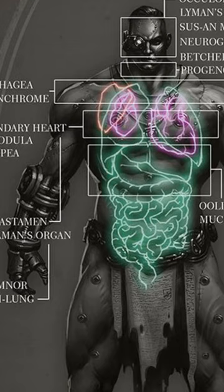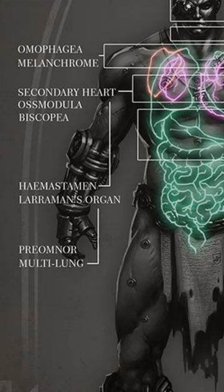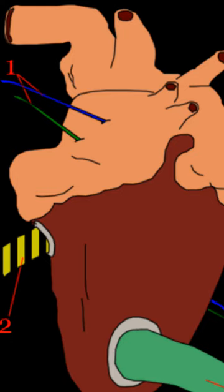Its main function is to enhance the performance of an Astartes by supplying more oxygen and nutrients to the muscles. It achieves that by increasing blood flow well beyond the levels of even the most fit human being.